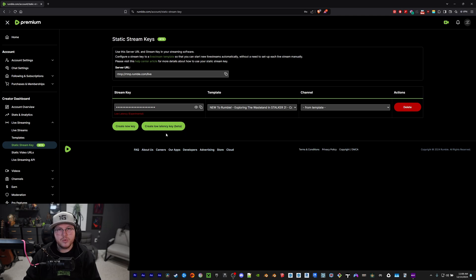Click on 'create low latency key beta' and it will generate a tab. You can name the template whatever you want, and underneath it in red it will say 'low latency experimental' — that's the key you want. This is also the server URL you're going to use, and that won't change.